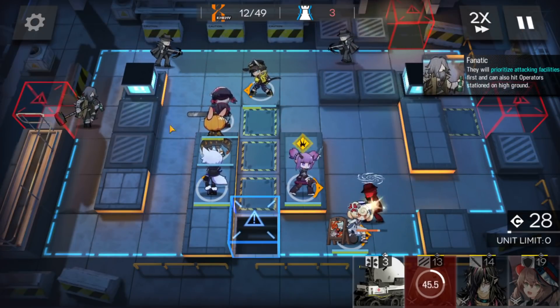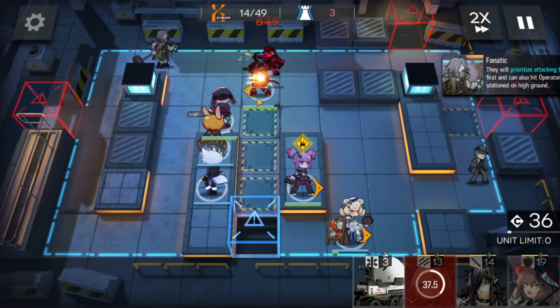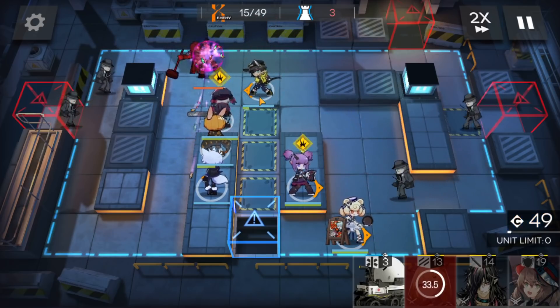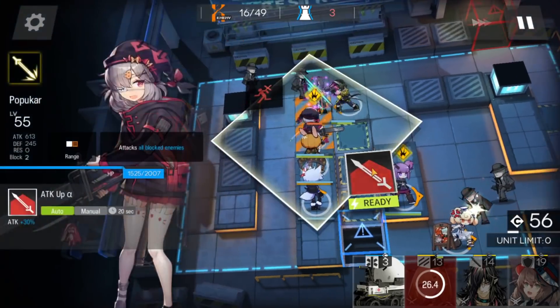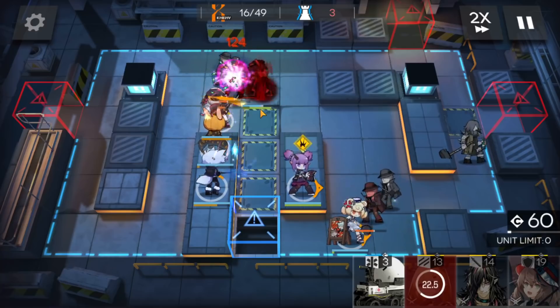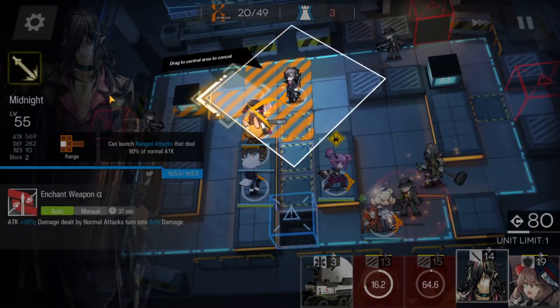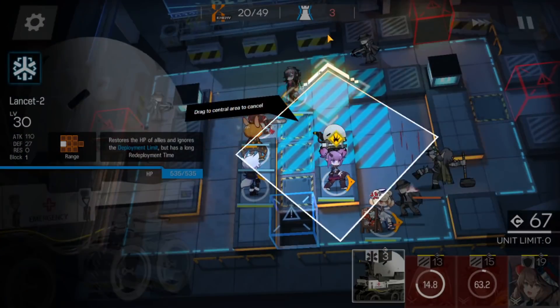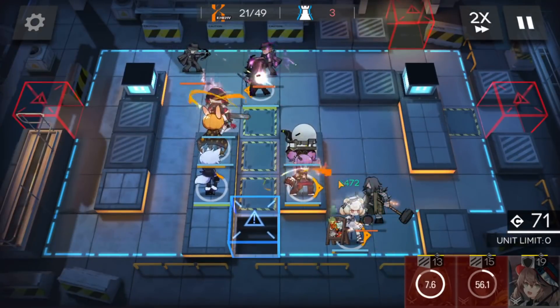As I said before, if you can manage to kill the bully then it's fine. Activate Pop's skill. Change that vanguard into your other guard with only two blocks and deploy Lancet-2 facing the top. Activate Lava's skill.